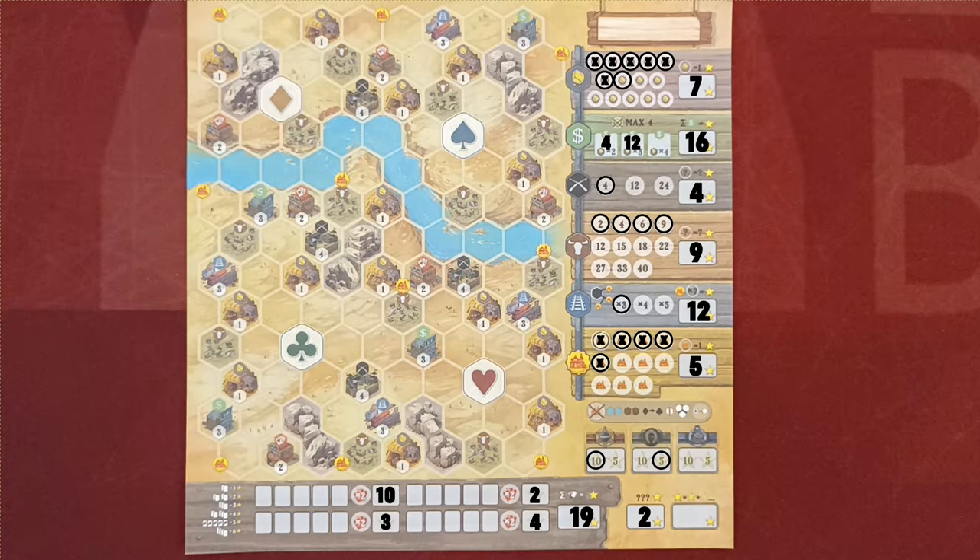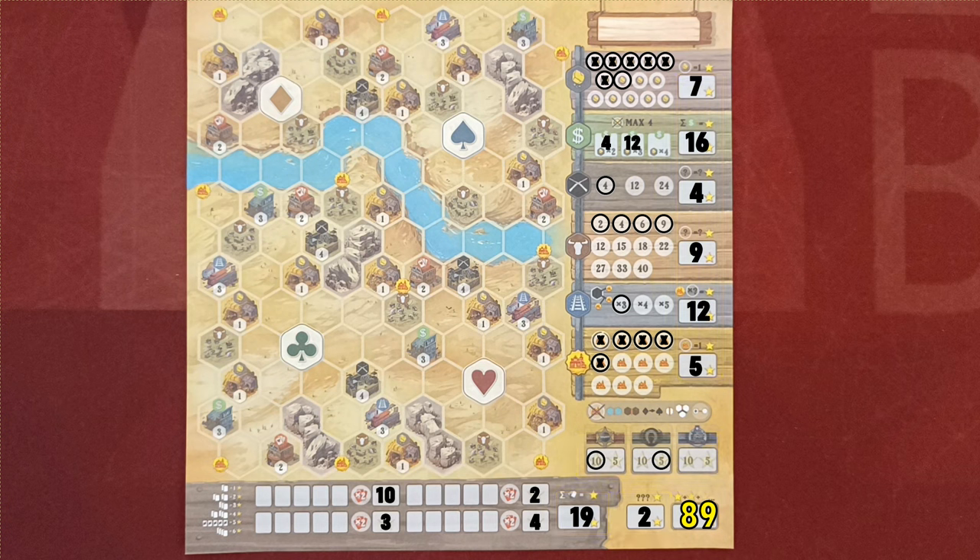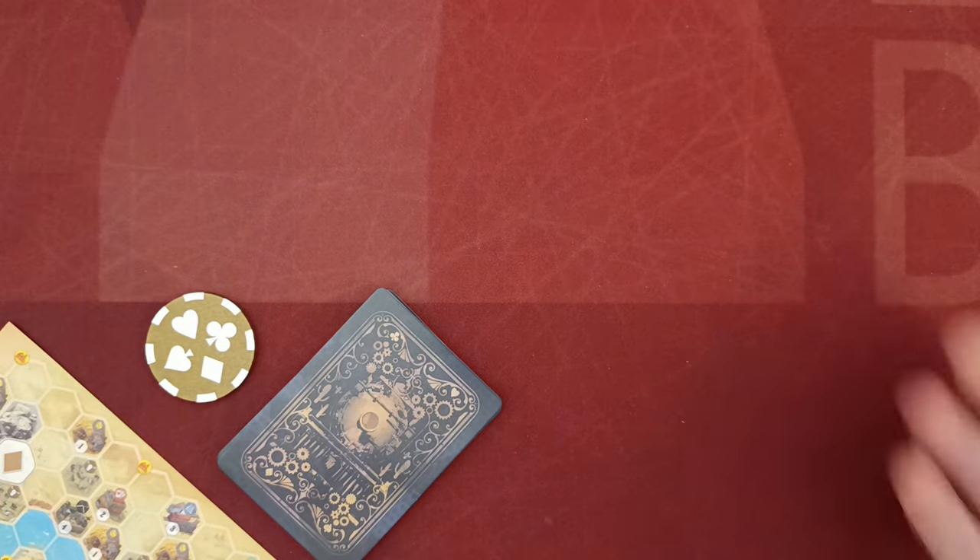In final scoring, players add up the total score from all six features, the score from goal cards, their total poker hand score, and the two-point bonus for the third player if applicable. The player with the most victory points wins. On a tie, the tied player with the most points from poker hands wins. If still tied, all tied players share the victory.